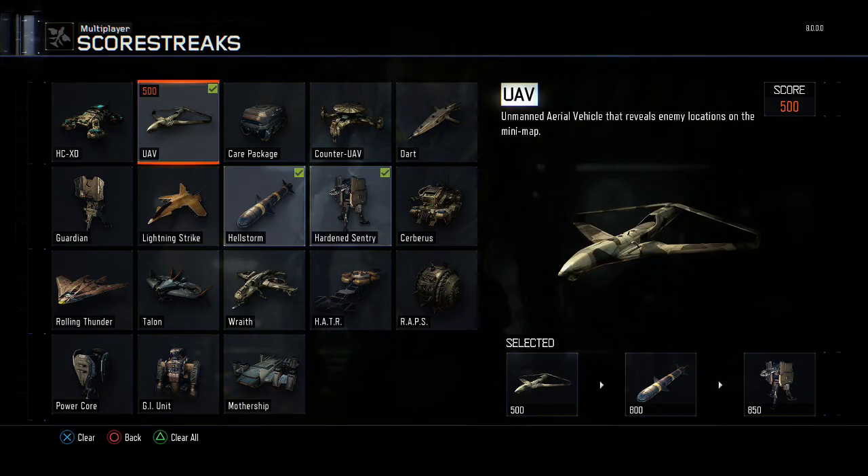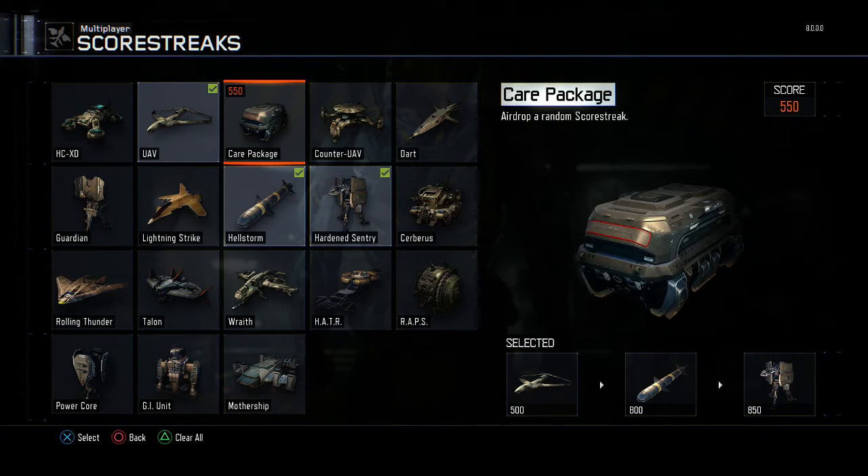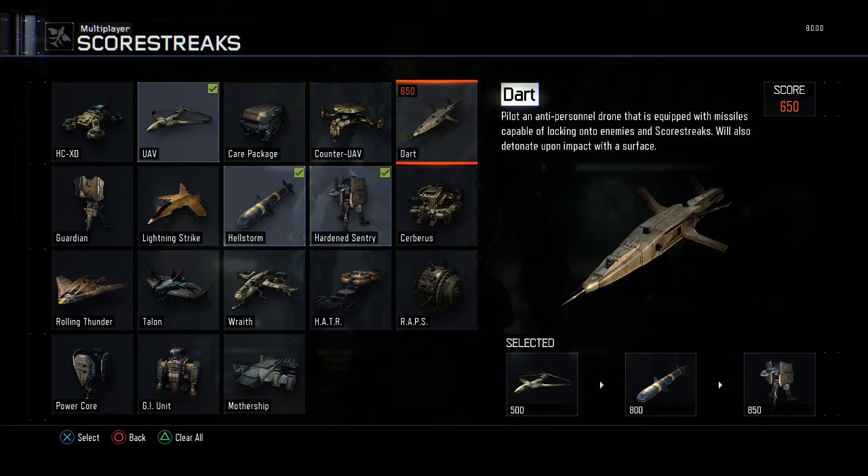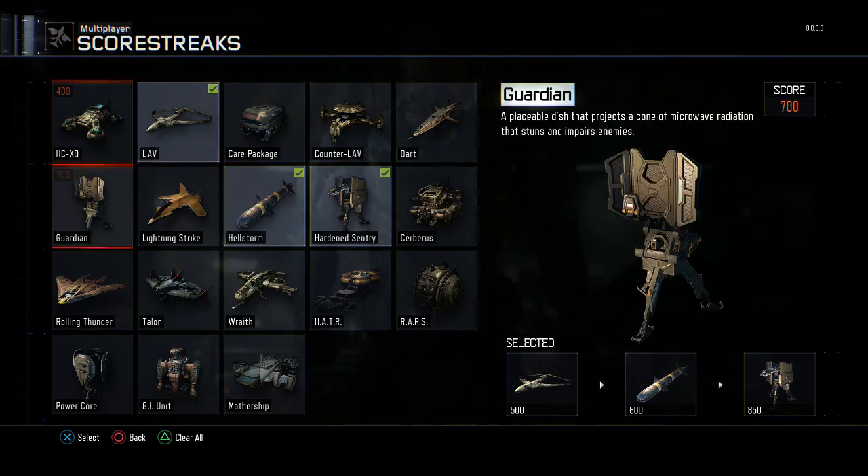Next we have our familiar UAV, then we have our care package, then the counter UAV to counter your UAV, and then we have a dart — it's an automatic pilot system that will detonate on impact and can release a few missiles.